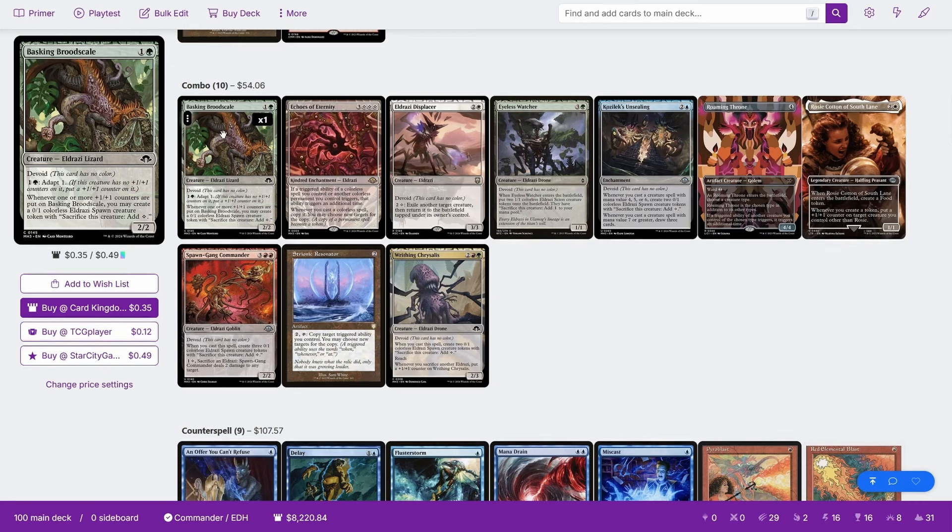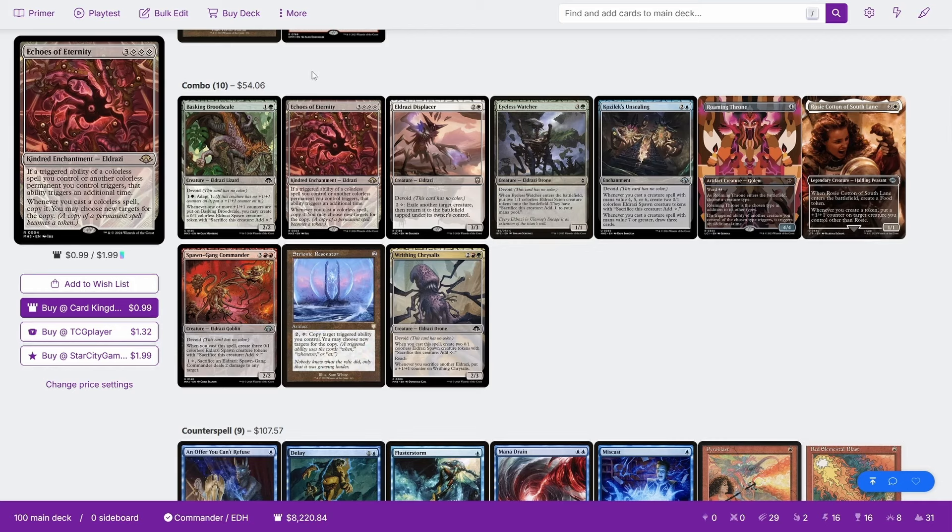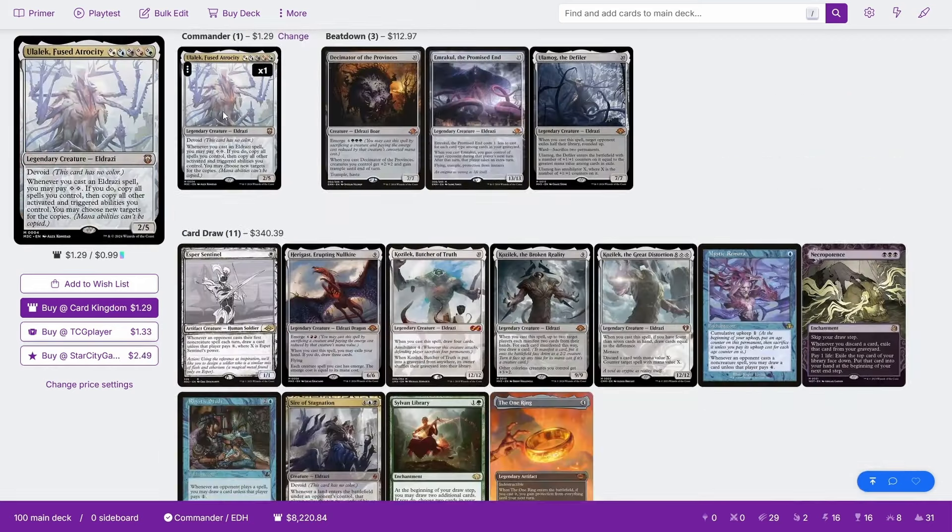You then have a bunch of other combos, most of which revolve around Ulalec. Remember, Ulalec triggers when you cast specifically an Eldrazi spell, and you can pay two to copy the spell and all the activated and triggered abilities.